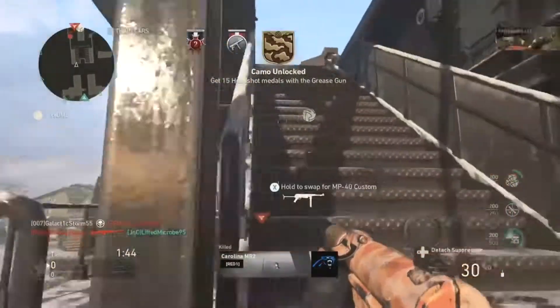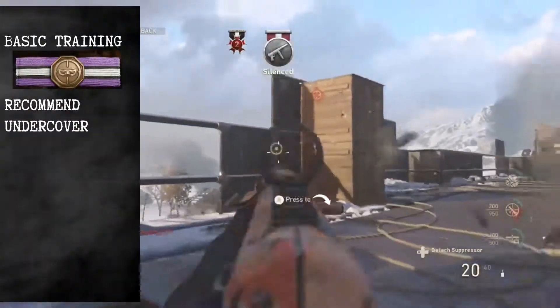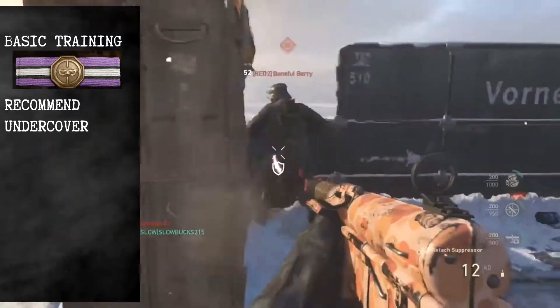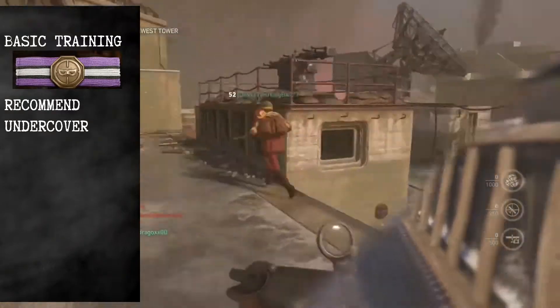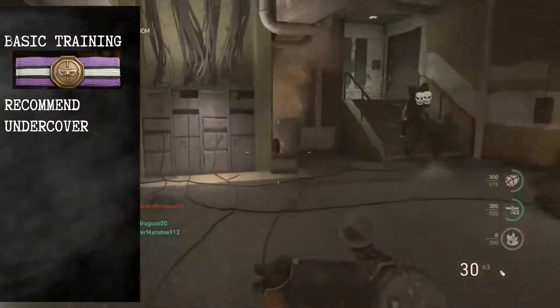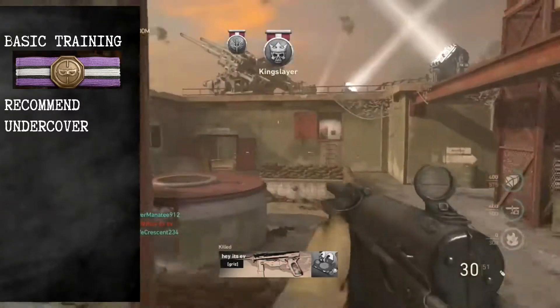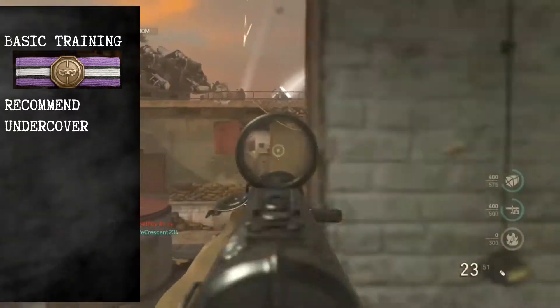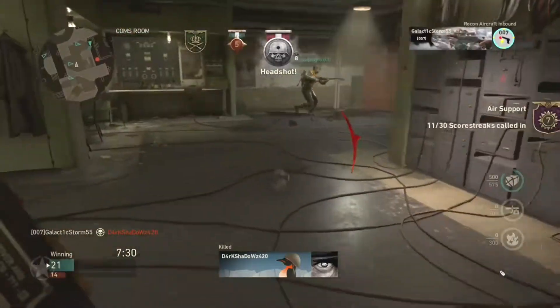Our basic training is going to be based on stealth. Undercover is good on team deathmatch — every time an enemy gets killed they won't see the skull on their HUD, and if they're not working together that makes it even better. So they won't even know that their friend just died until you kill them as well, allowing you to reap the rewards in enemy territory.